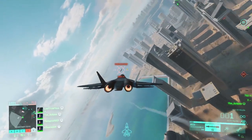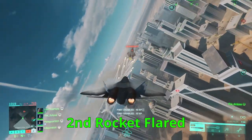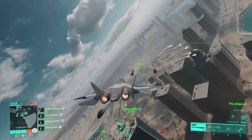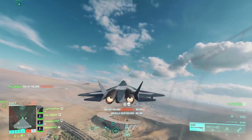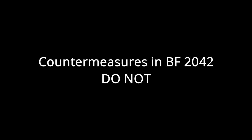In this clip, I only fire two lock-on missiles. The first rocket hits the opponent. The second one, my opponent uses flares — that's what you should do when you're getting locked on. The problem is, when his flare activation runs out, that second rocket that he flared hits him anyway. The takeaway? Countermeasures in Battlefield 2042 do not work.